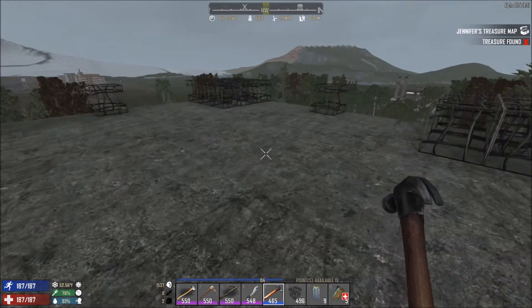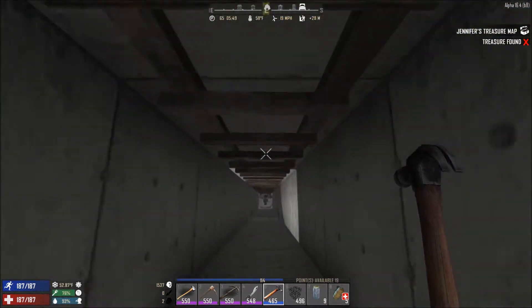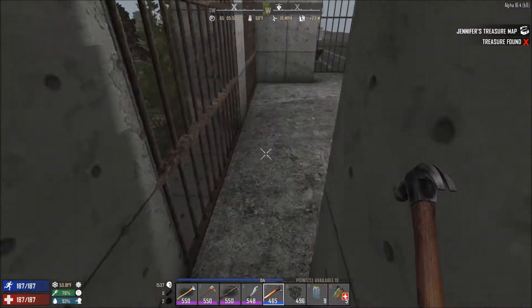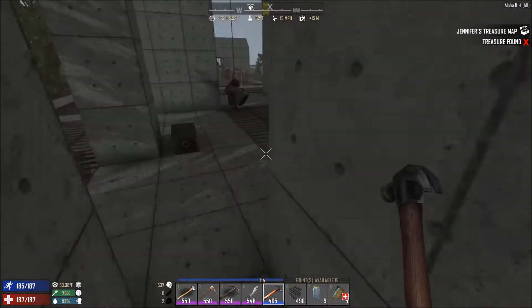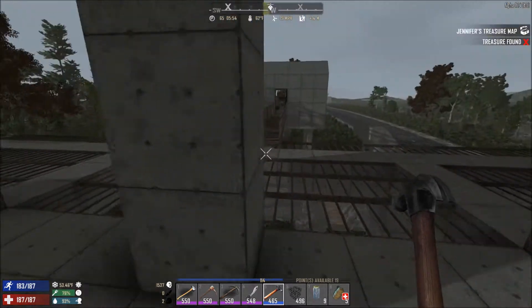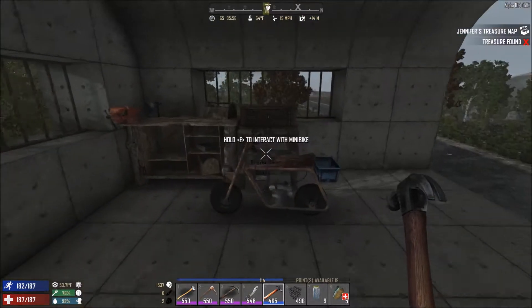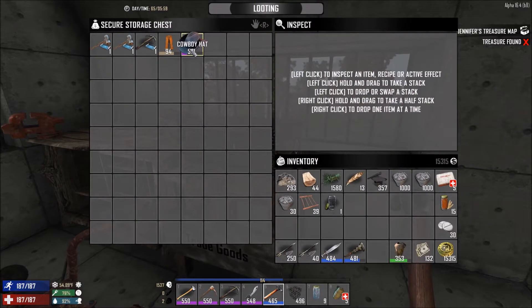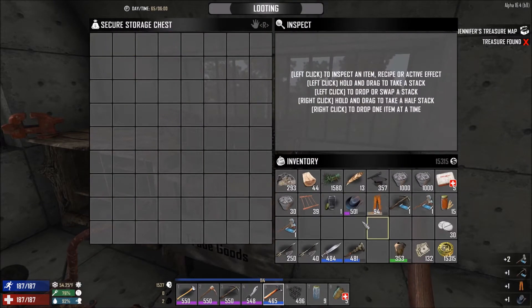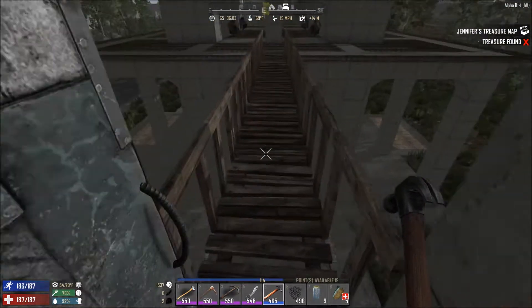Before we go up to the base, we're going to the trader first. Bear with me today — I'm not quite with it because I have a horrible cold, so I'm not quite compos mentis. We have a few things to sell to the trader, including some old cash.